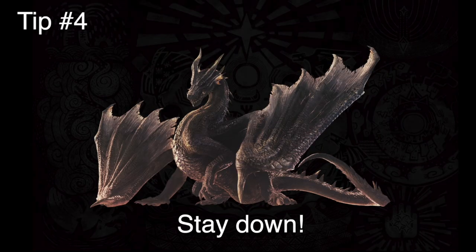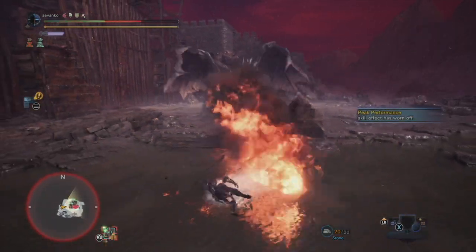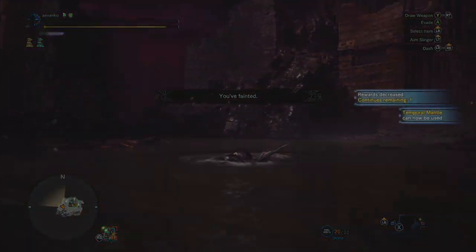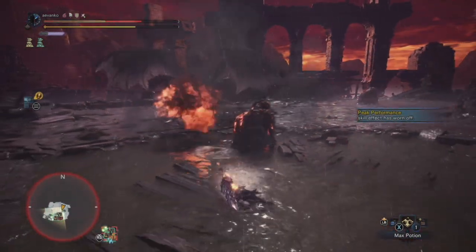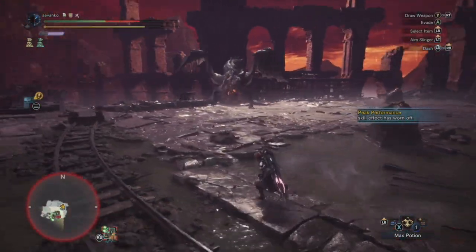Tip number four: stay down if you do get hit by a fireball. I see this happen all the time. If you get hit and try to get up and evade out of the way, you die. The game has a feature you have to use: if you get hit by a fireball, stay down until that third fireball is released — you will be safe. Trust me. Then you just get up nice and cool.